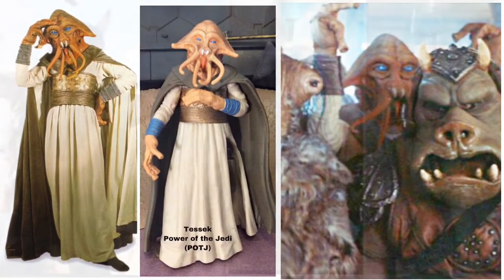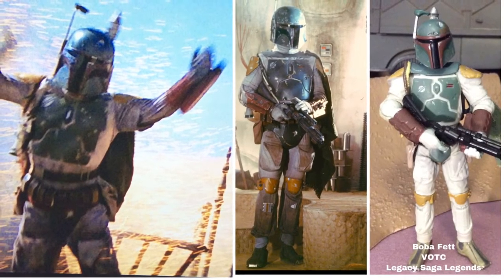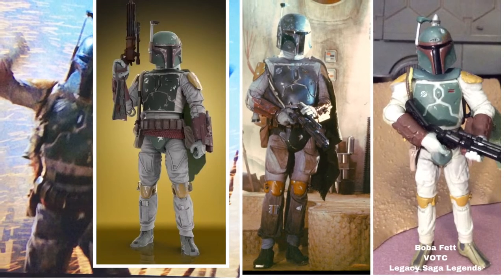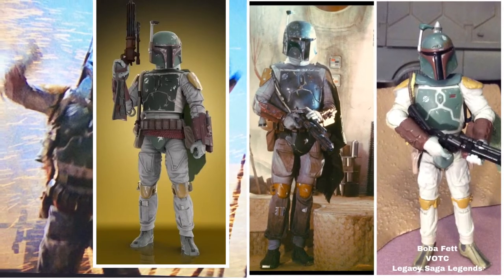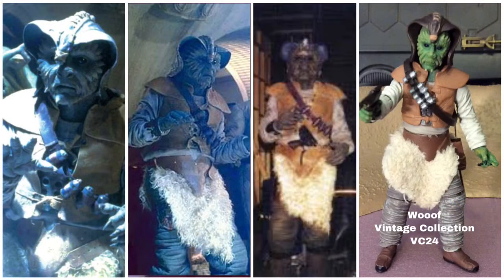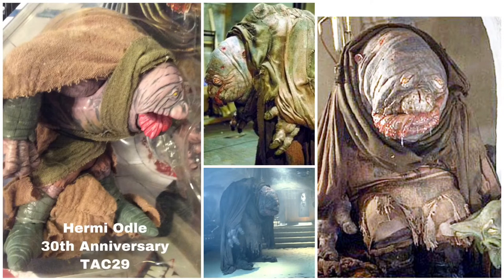Of course we have Boba Fett. The best Boba Fett used to be the Vintage Original Trilogy Collection version, but it is now the new Vintage Collection Return of the Jedi style Boba Fett coming out in spring 2021. Then we have Woof, Vintage Collection number 24. We have a Manaman who came out in the Power of the Jedi line, and Hermie Odell is visible in this shot — 30th Anniversary Collection number 29.